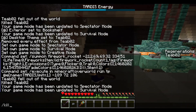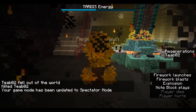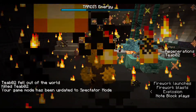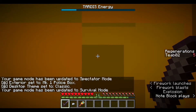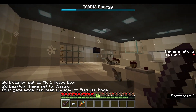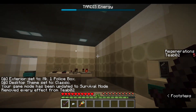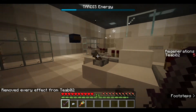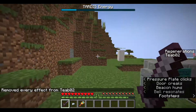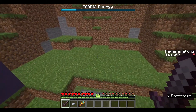Okay, I gotta go quick because this effect is not too good — there we go. As you can see, the TARDIS is really not doing too well. You really want to be very careful and try not to regenerate inside the TARDIS probably. But as you can see, we've been switched to the classic interior, and if we go to the exterior, we've been switched to the original police box from the beginning of the tutorial.